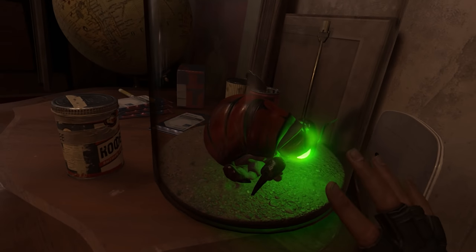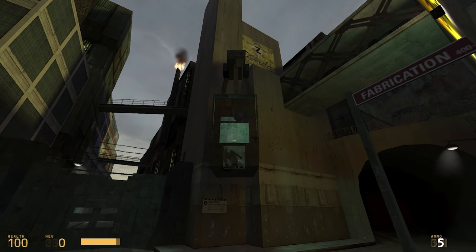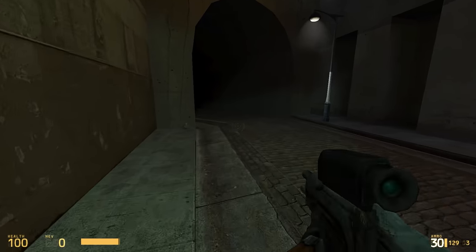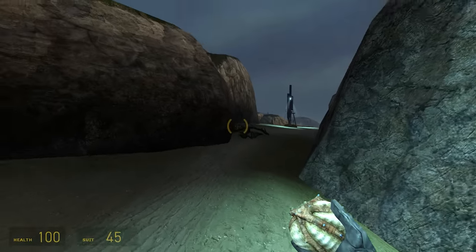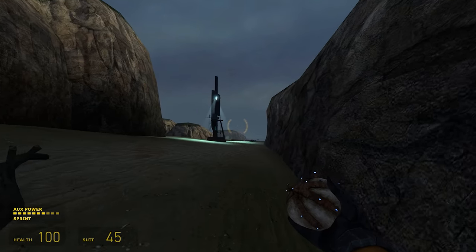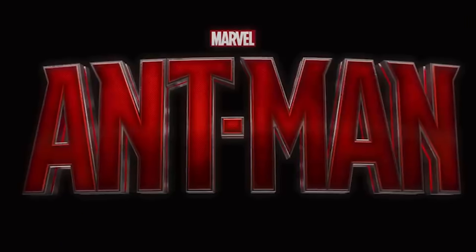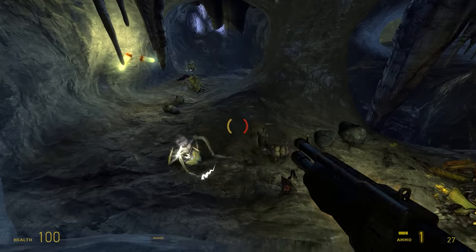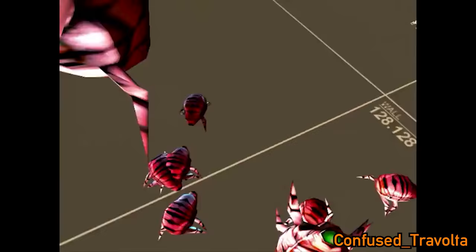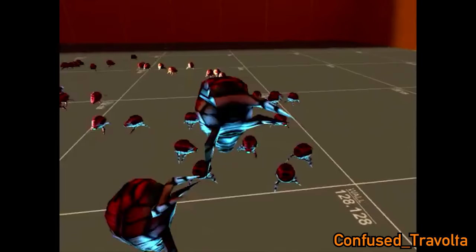While Snarks themselves didn't crop up again until Alyx, it seems that Valve never quite let go of the concept. A cut Half-Life 2 weapon called the Brick Bat would have allowed the player to lob all sorts of strange things at their enemies, including headcrabs. It was pretty much just a janky gravity gun, so I can see why it didn't make the cut. However, friendly aliens were realized in the final game with the bug bait, allowing Gordon to command a squad of ants! There were also some plans to give Alyx a friendly alien, but that seems to have been replaced with Dog in the final product. And in Episode 2, you get a Vortigaunt friend, so that's kind of close. The closest real Snarks ever got to appearing in a Source Engine game was their use as a placeholder visual for some weird blob thing that would have attached itself to enemies.